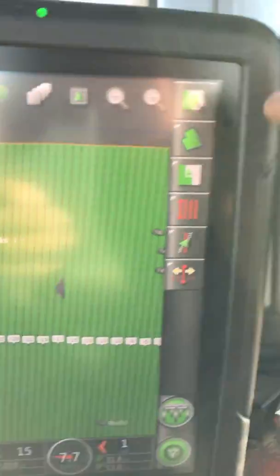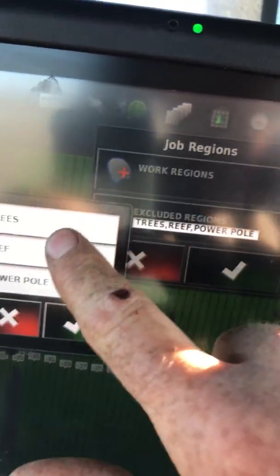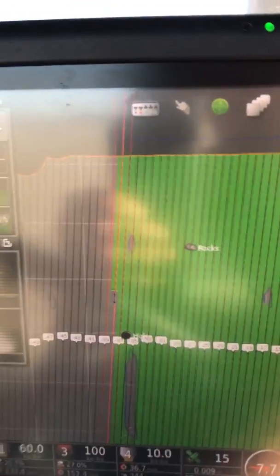Now if I come back here and say I don't want to exclude them, we'll just deselect all those three and hit that. They've now gone back and you can work through them.